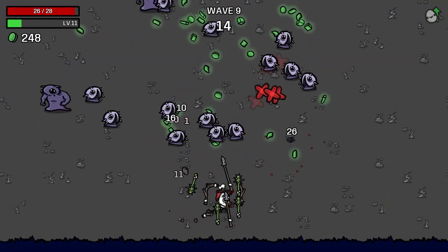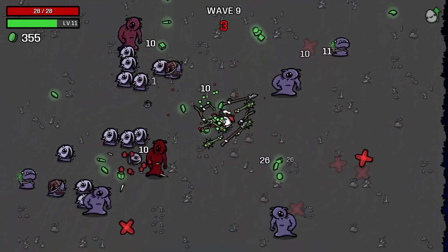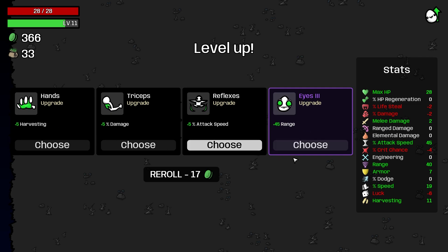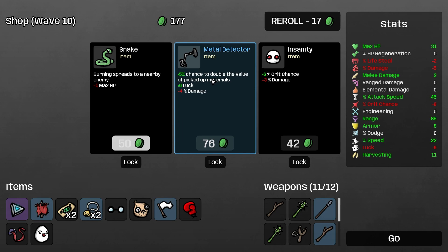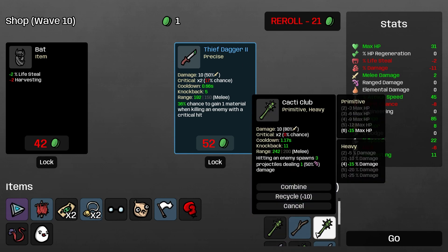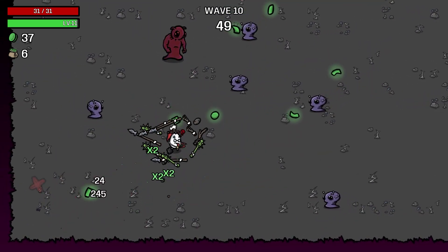I want to get to that tree. Nice - lots of resources, look at all these materials! 379 - let's go. I'm going to re-roll and get plus 45 range. Max HP, damage, armor - let's get that. Let's get spear 2, spear 3, slingshot 2. 12 primitive weapons - that seems a little bit insane. I should probably go down and merge them all into level 2s, 3s, maybe 4s.